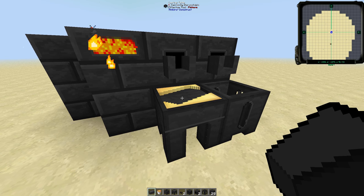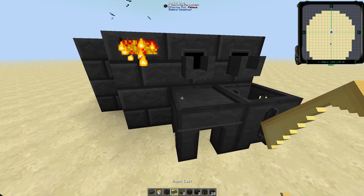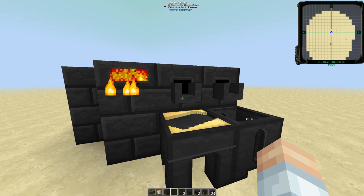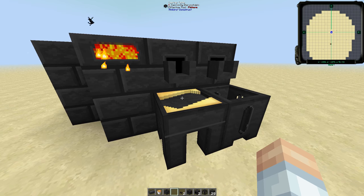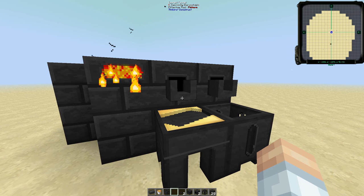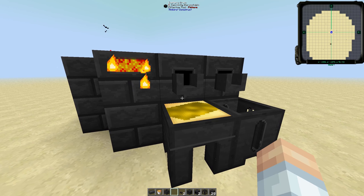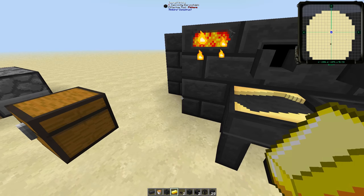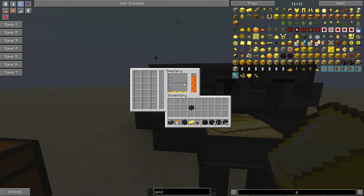You right-click on the casting table to pick up the cast and put it back in your inventory — that's just to show you how to get it out in case you want to change it up. We'll right-click it back into the casting table because we're going to make a gold ingot. With molten gold in the smeltery and an ingot cast on the casting table, we right-click the faucet and a little bit of molten gold comes out. Let it cool, it turns into an ingot, and there we go — we've got our gold ingot. You can just do that for the rest of the molten metal that's in the smeltery.